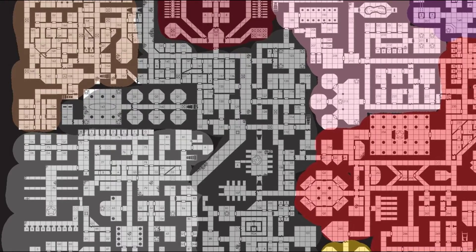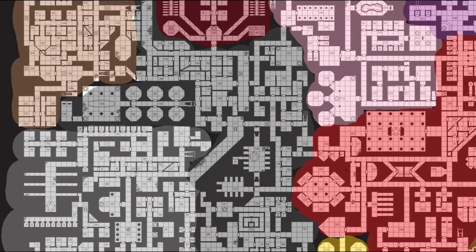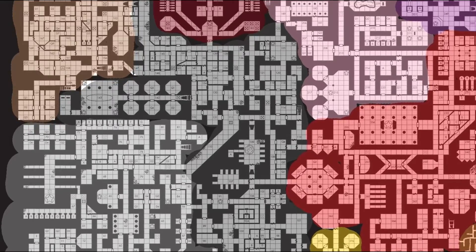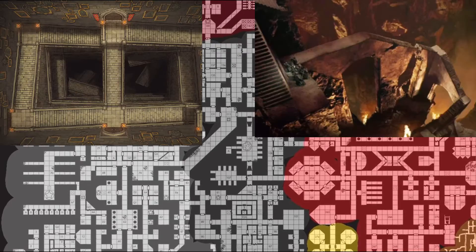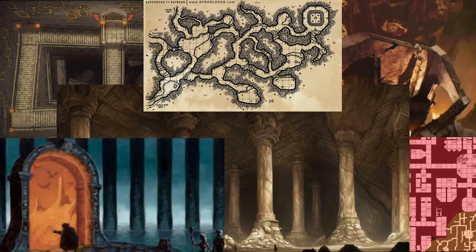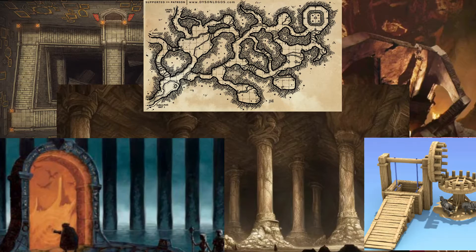Consider how these segmented sections interconnect. Your dungeon shouldn't feel like a jumbled pile of rooms and corridors, but rather stairways and levels, large open spaces, twisting tunnels, portals and shafts, elevators and bridges.